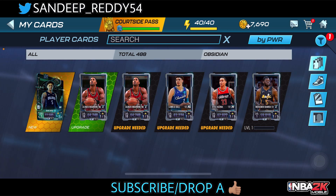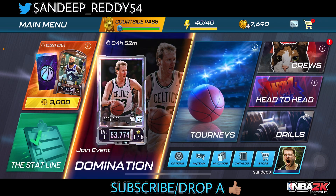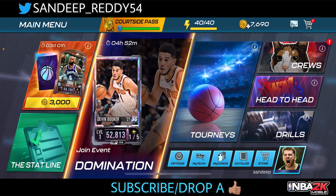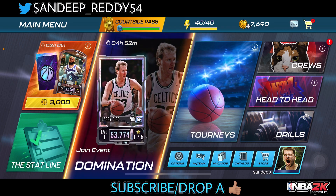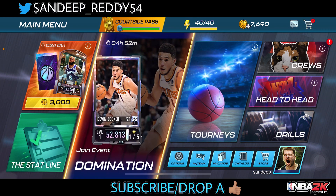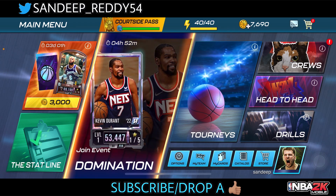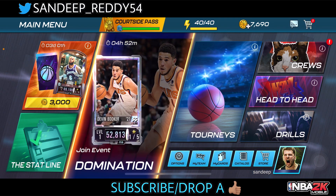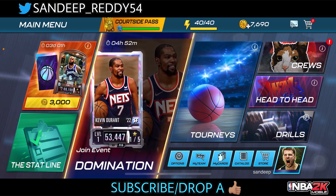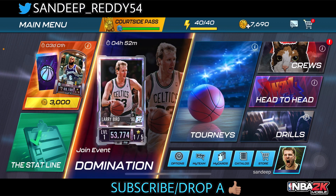I thought we would pull something good from the head-to-head packs, but 2K surprised me by giving all these cards from the draft picks. The next event is ready — mini domination will be live in about five hours. I recommend joining the mini domination late so you can get into a normal, easy bracket, grind some arenas, and reach the top reward at just 15,000 points. That's it for today's video — I hope everyone enjoyed it. Please drop a like, and if you're new here, subscribe for more NBA 2K Mobile content!